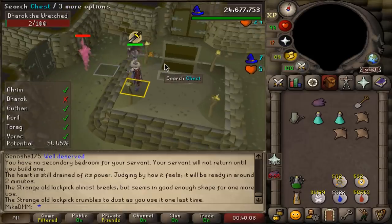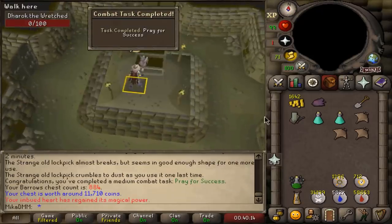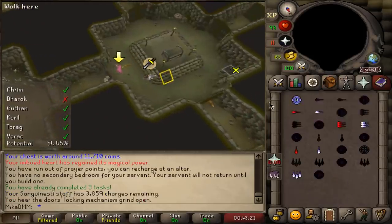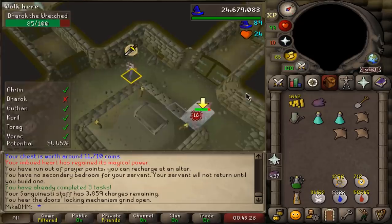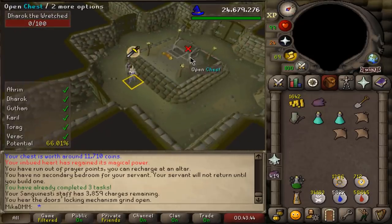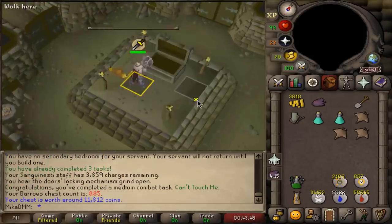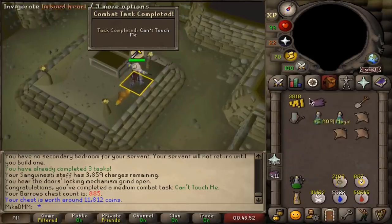That should be a run without taking any damage - but I actually got slapped by Verac, so I still have to do one more run. That one is Pray for Success - very cool. Let's do one more. I was going to say if he smacked me there I was going to lose my mind - but we're good. I've done all the brothers without taking damage from them. Can't Touch Me - with that, we have now completed all of the Barrows tasks.